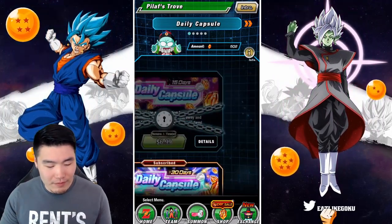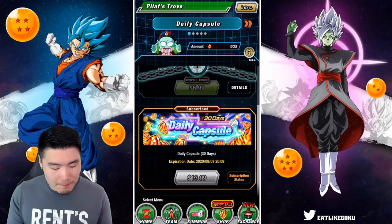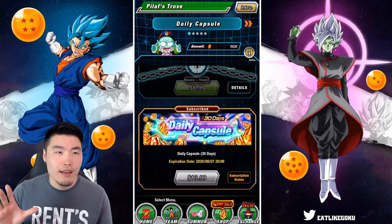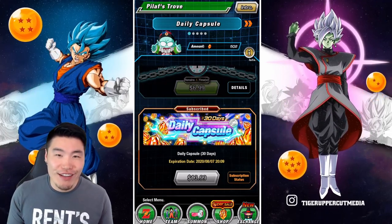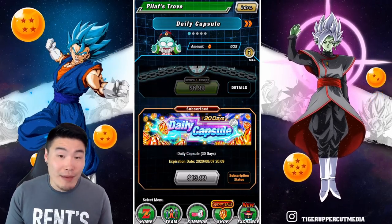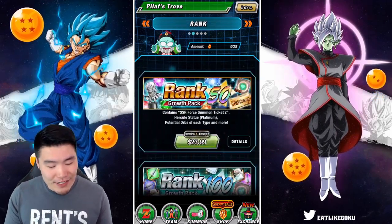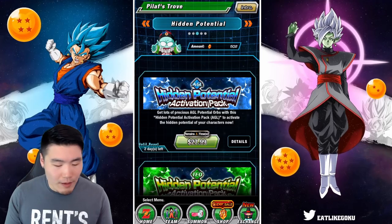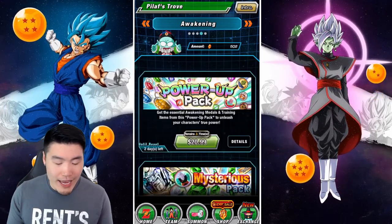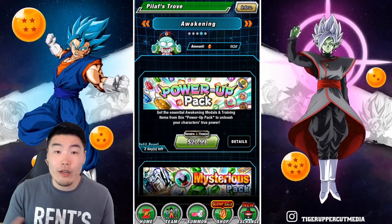Aside from this Daily Capsule thing, which is amazing — Daily Capsule is probably one of the best things they've ever done on Global. Like, I'm being honest, this 90 stone pack or the 30 day pack is fantastic value. And if you're a pay-to-play, you should definitely buy it. But for the most part, the other stuff — the Rank Up packs, the Hidden Potential packs, the Awakening packs — they're garbage. Nobody wants to buy them. They were way overpriced for what you were getting.